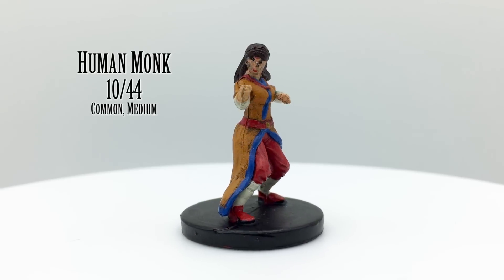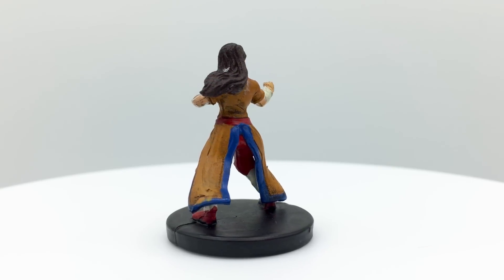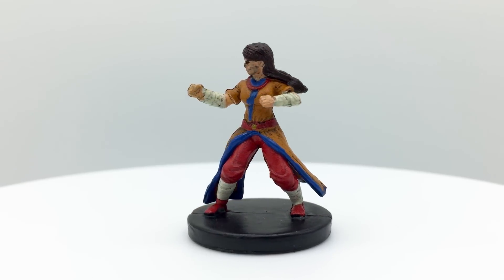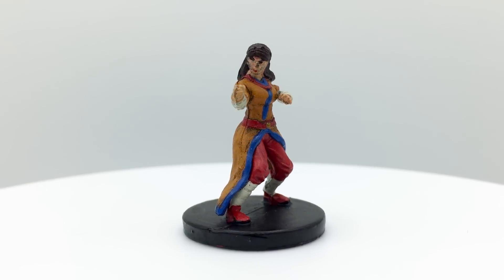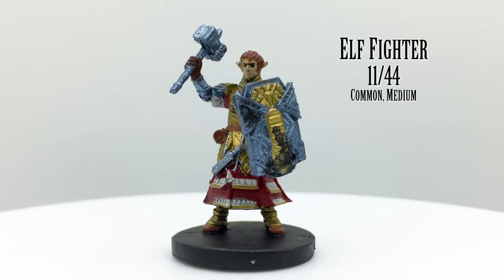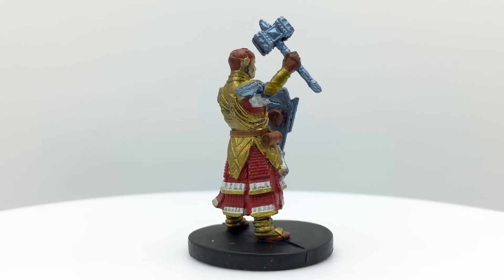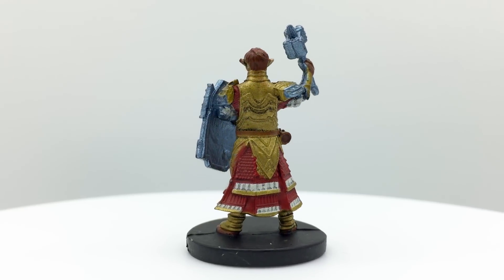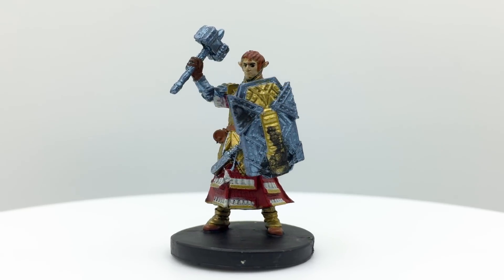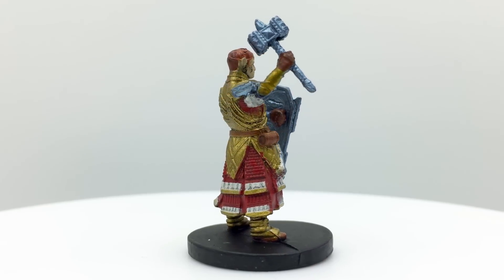Monks are masters of unarmed combat. Though they can wield weapons, they are one of the few classes that provides default options to fight without. Their ki points, representing their ability to harness the internal energy of their bodies, allows them to perform multiple attacks per turn. Humans are well-suited as monks since monks can take advantage of multiple ability scores, or the extra feat available to the variant human. For players wanting to optimize, an elf fighter would want to choose dexterity as their primary ability score, meaning they'd need finesse martial or ranged weapons due to the elven racial bonus. Of course, for players who don't wish to min-max, choosing any race and class combination that appeals to you is an equally valid choice. This mini has a nice paint job with shiny paint that gives the armor a metallic effect.